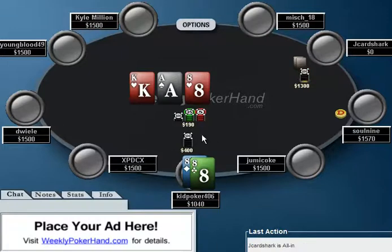He does make it 400, and Jake Harchark surprises him by shoving. At this point, Jake Harchark's range is probably ace queen or better, and that's it. And good draws. Obviously, if Jake Harchark has a good draw he's going to go all in. Obviously we're in fine shape against the good draws.